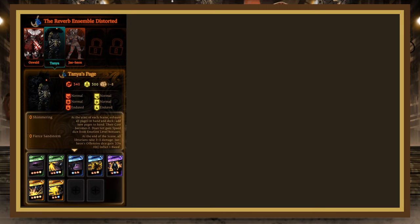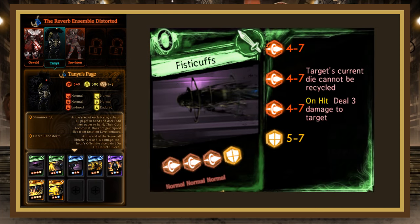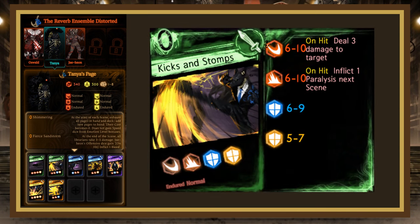Tanya has 340 HP, 300 stagger, is blunt injured, and has 4 passives: Shimmering, Fierce Sandstorm (all librarians take 3-5 damage at the end of each scene and Jaehyun's offensive dice inflict 1 bleed on hit), Violent Sandstorm (all librarians deal 3 additional damage with attacks for the rest of the act once Tanya dies), and Burning Resolve to Fight On (if no other allies are present at end of scene, Tanya gains 1 Strength, 2 Endurance, and 2 Speed Dice for the rest of the act). Her deck has 7 cards. Fisticuffs rolls 4-7, 4-7, 4-7 pierce with a counter — beaten by any 2-3 cost clashing page. Kicks and Stomps rolls 6-10 slash, 6-10 blunt, 6-9 block; needs a 3-4 cost bomb, or use Augury Kick since the page has a defensive on 3. Overspeed rolls 3-7 block, 3-6, 3-6 blunt but gains 6 power if Tanya's speed is higher than the target's — if targeting a slower die, just redirect it. Lupin Onslaught rolls 5-9 slash, 6-10 block, 4-8 blunt, and power nulls itself and the target — Overcharge works well here, but don't use your Mionga die into it.